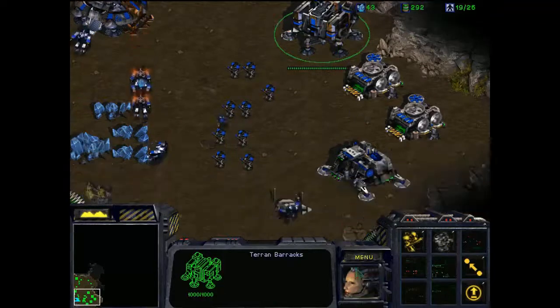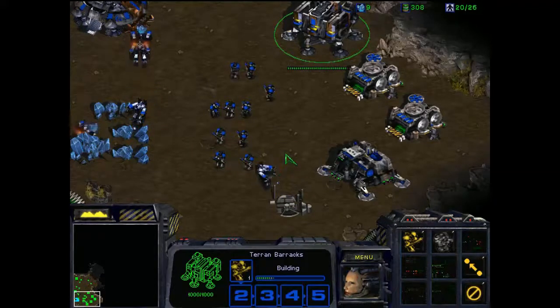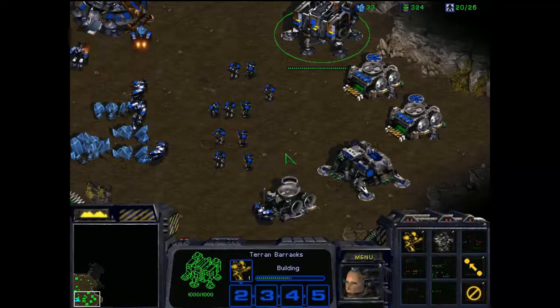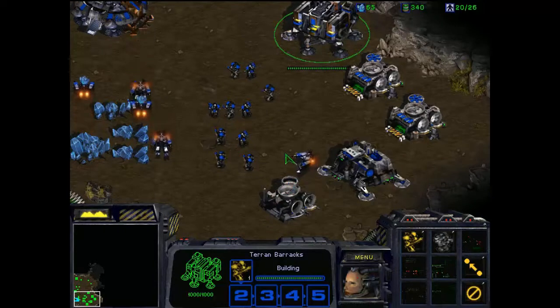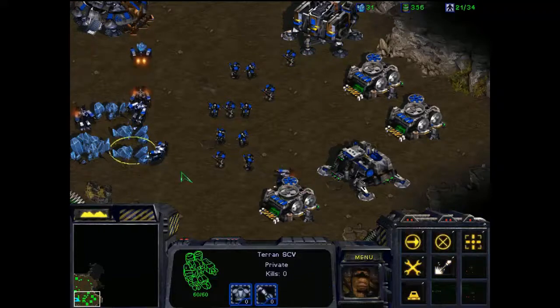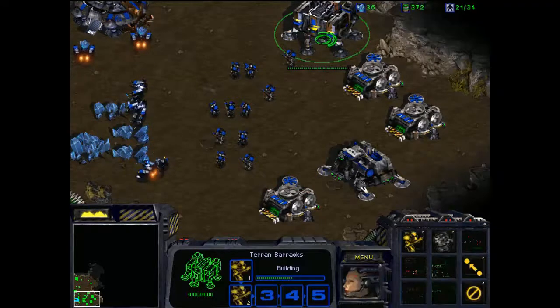Getting there with Marines at this point. I'm going to place down an Academy at some point so that I can make Firebats. Firebats actually tend to be quite decent when you get into a close-range punch-up with the Zerg — not so great against a ton of flying units, but when you get in close, there's not much that does more damage. Additionally, their attack has a little bit of splash damage going on — it's quite rare to see a melee attack with splash damage, but the Firebats manage to accomplish it.